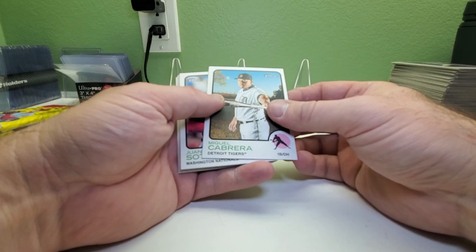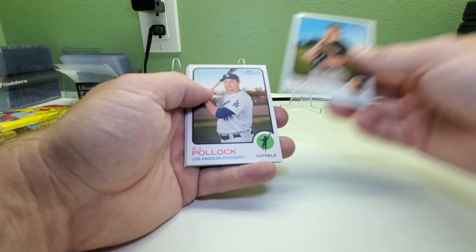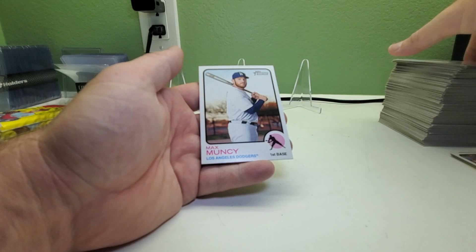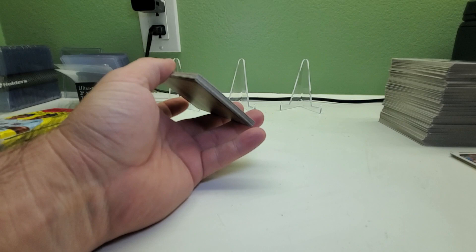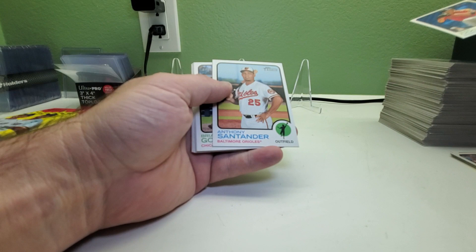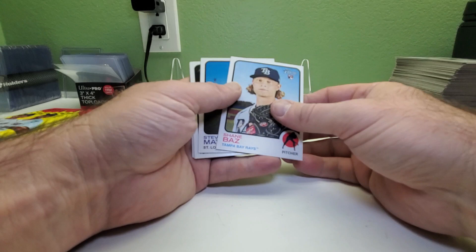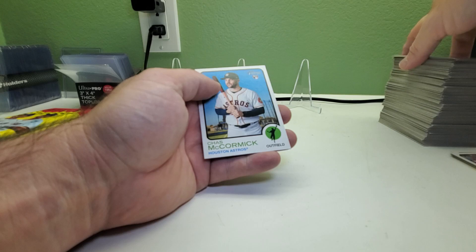Still seeing some new players — not too many doubles so far, which is very good. Jake Odorizzi — third time seeing him, same thing for Brian Goodwin. Matt Chapman, Shane Baz rookie card, Steven Matz — seen that one — DJ Peters — seen that one — Michael Pineda, and Chaz McCormick rookie card. Four packs to go. Brandon Nimmo — third time seeing him — Tajuan Walker — third time — Colton Welker rookie card second time, Jake McGee.